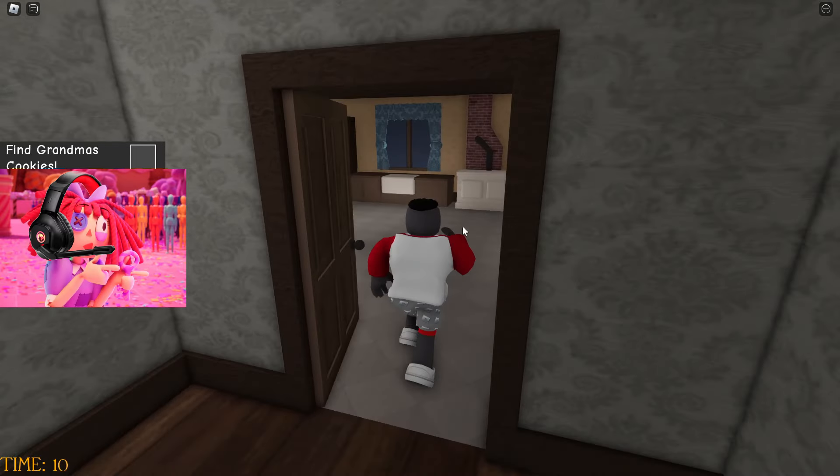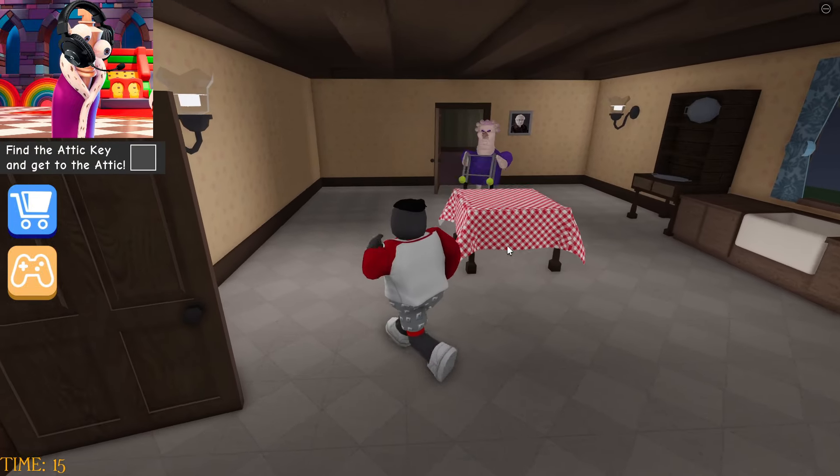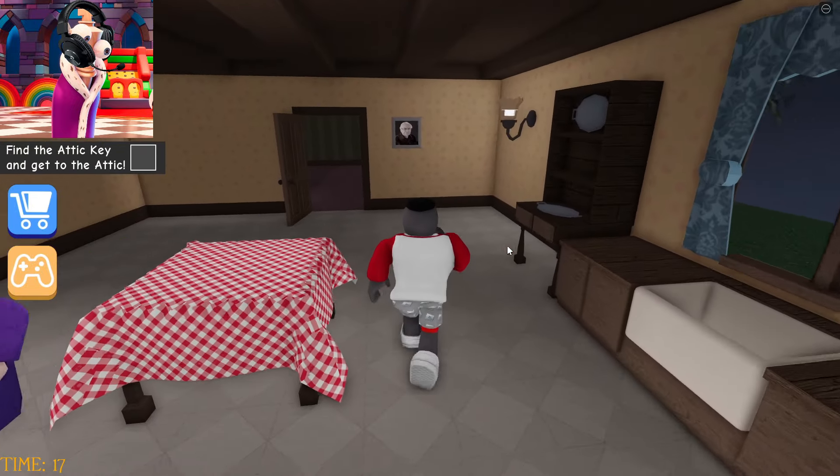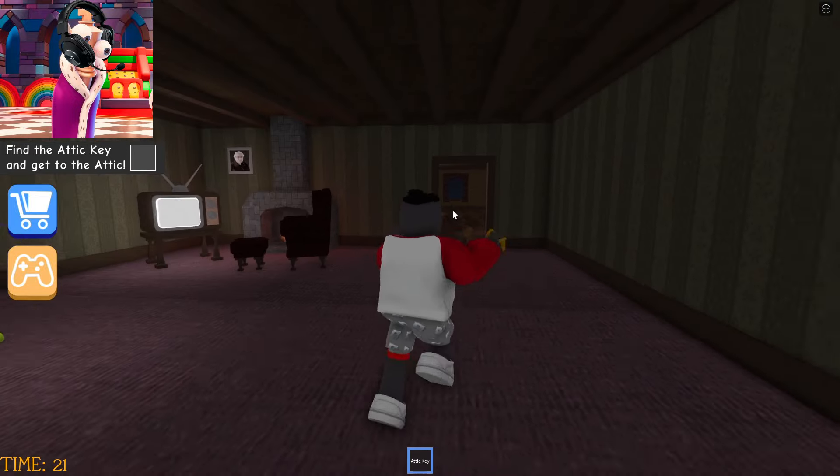Now we need to steal this granny's cookies. Let's do this as carefully as possible. We couldn't do it neatly — she still noticed us. Well, now let's go into her room, take the key to the attic, and go straight to the second floor to open it and escape from her. Great.